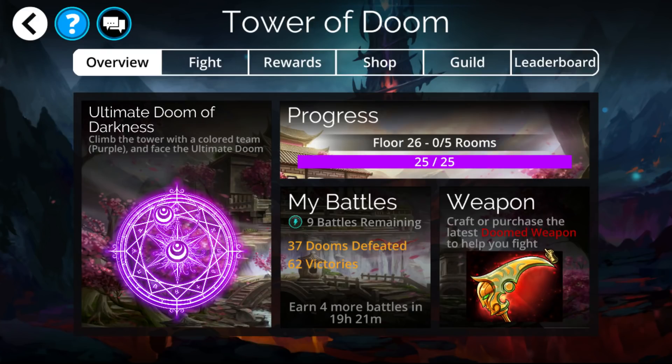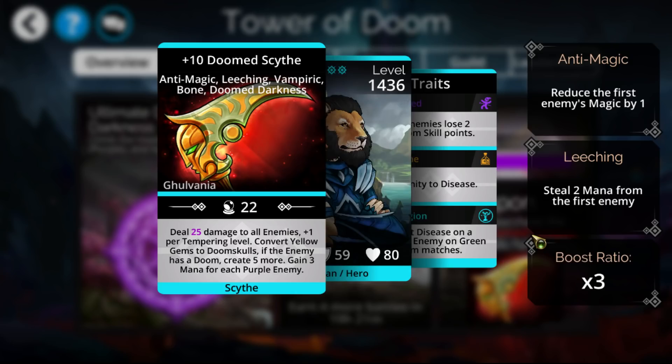Hello everyone, I am Tacit, and today I'm going to be going over the Gems of War weapon of the Doomed Scythe, one of the six pure color doom skull creating weapons.